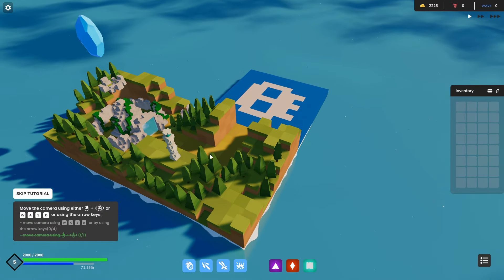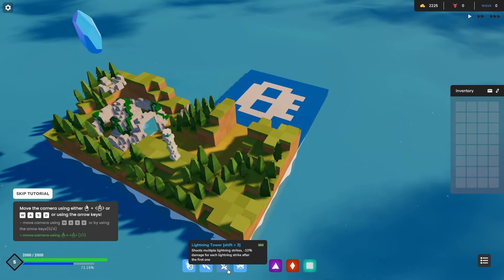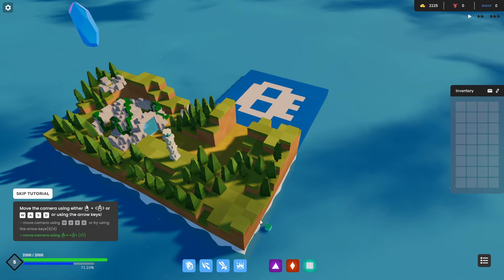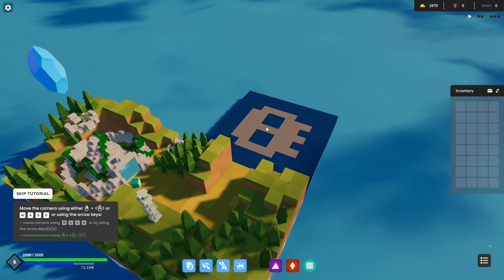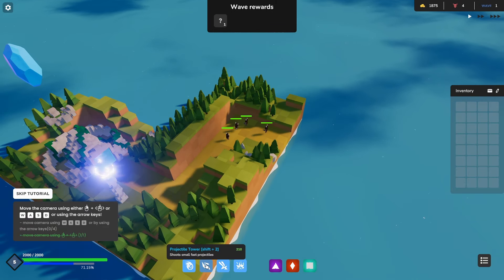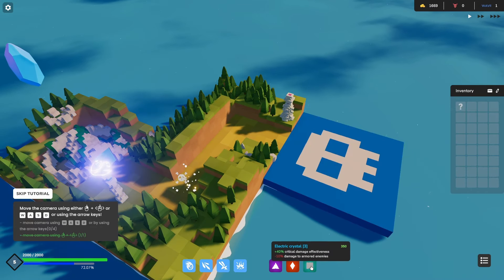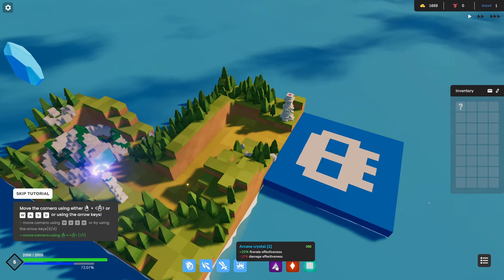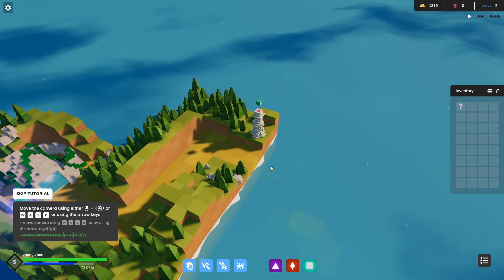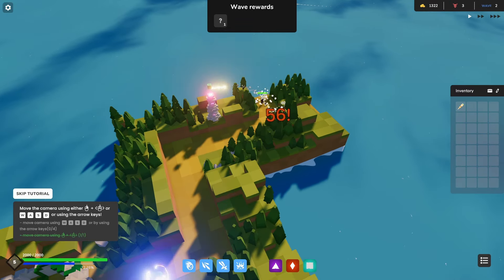So let's put a lightning tower down. This shoots multiple lightning strikes — minus 10% damage after each lightning strike — and we'll do 40% crit. And then we can put a projectile tower that shoots small, fast projectiles with extra fire rate. What item did we get first? Got some extra range.